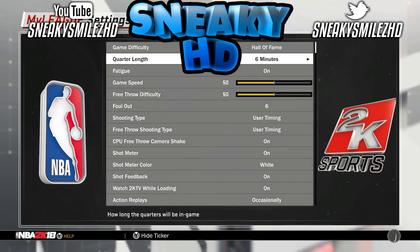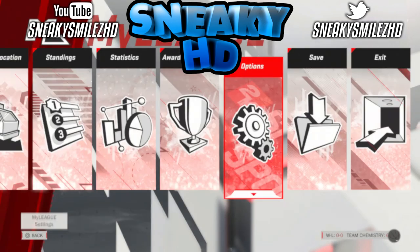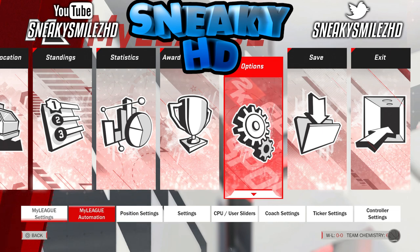Once you're in, press the button to go to Options and Settings. Put it on Hall of Fame difficulty, set it to 12 minutes, and put the game speed up to 100 so you can get through this fast and easy.